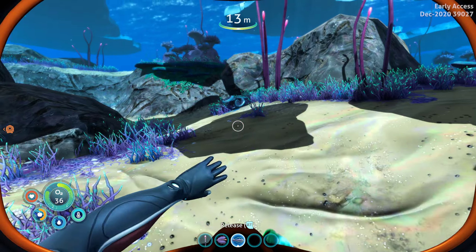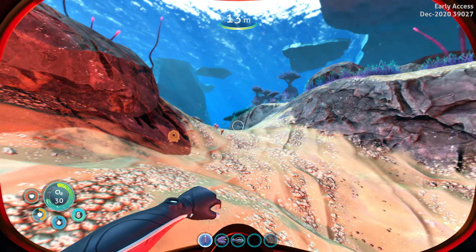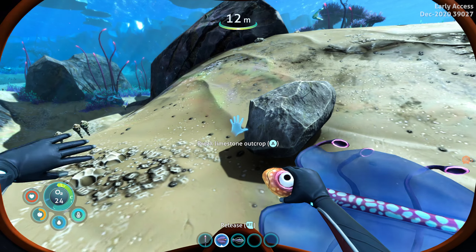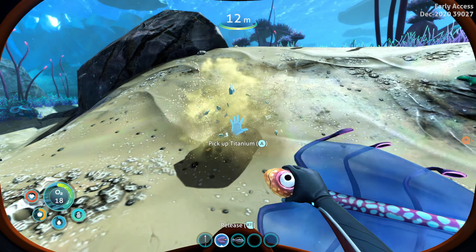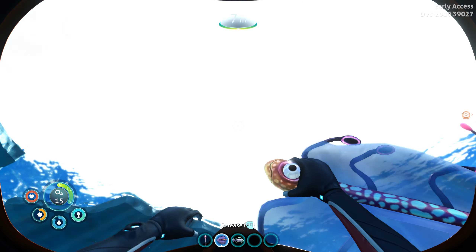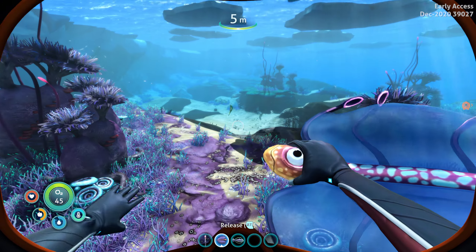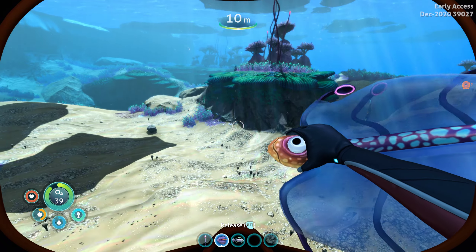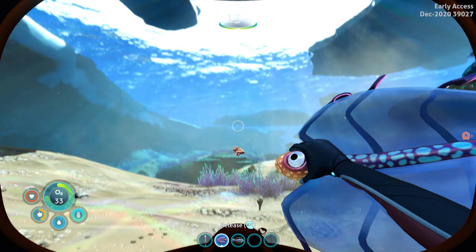Next thing you want to do is look around for different ores. This right here is a limestone outcrop. You have a good chance of getting what we call copper in here. But a lot of times you get titanium, which is like the most abundant resource in the game — and one of the most useful, too. It helps with crafting things. We want about five copper ores, so let's go swim around here and see if we can find some. It's RNG at this point.